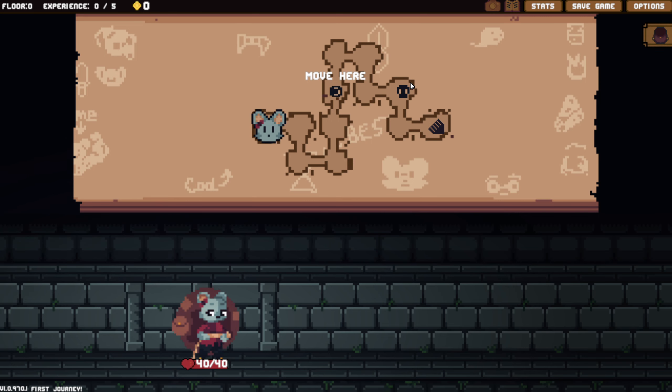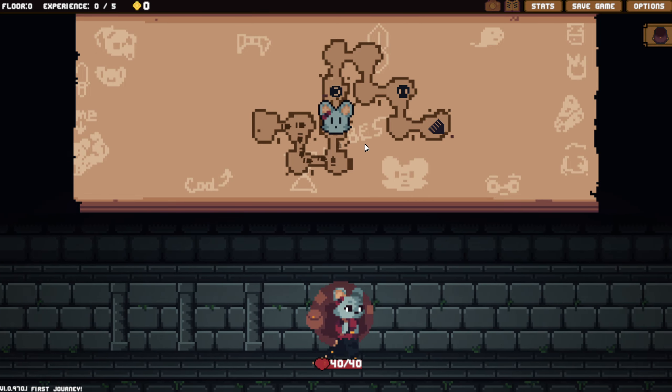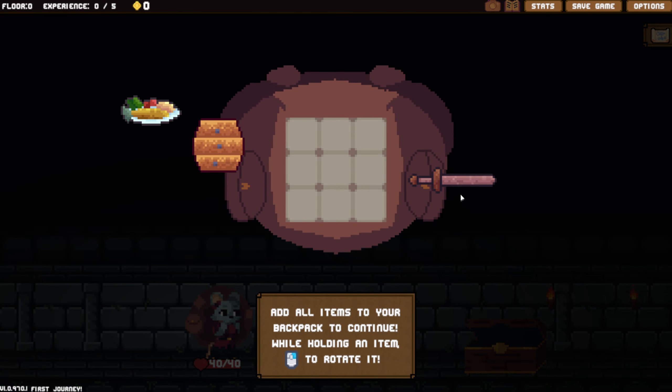Now we should be able to just venture forth. Oh, we actually can't go to our backpack after clicking on that. A chest of valuables - this is probably going to give us our starting gear, if I had to guess. Yes, it is.